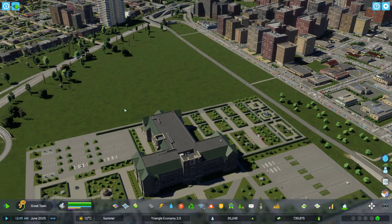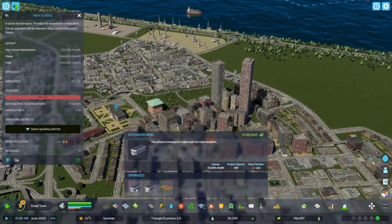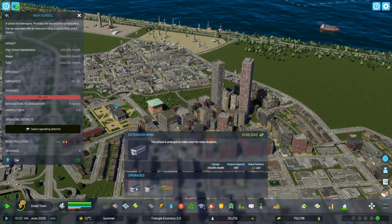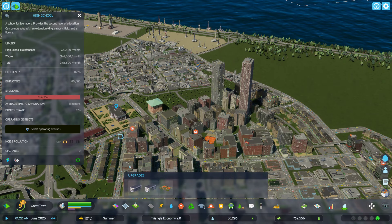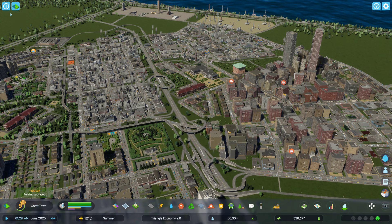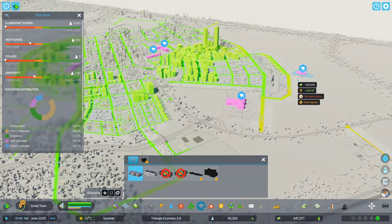I'm going to have to put more people in my high school — these guys are suffering. That's a 400-student capacity, and for 130,000 residents — or 800 for 300,000 — yeah, that's a little bit cheaper but it's going to fill right up. We're going to need another school. Unfortunately I'm going to have to put another one in. I think I'll put it over here where I used to have a landfill, so it's not the most desirable area.